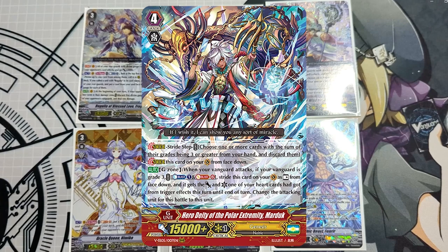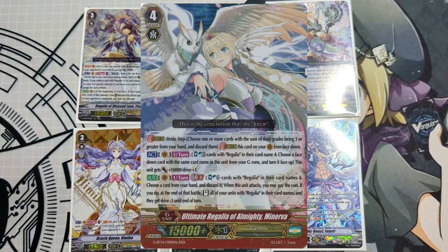Other common cards I want to highlight for the premium format specifically are the strides. One of them is Marduk. When your Vanguard attacks and your Vanguard's grade 3, you can Counter Blast 1, Soul Blast 6, and stride this card onto Vanguard from your G zone. It gets the power and criticals of one of your heart cards that it had gotten from trigger effects until end of turn. So essentially you're able to superior stride during your battle phase, and any triggers your Vanguard may have gotten, Marduk has them now. You can also use Marduk as a way to perform stride if you're not able to stride normally later on.